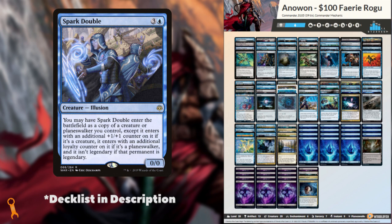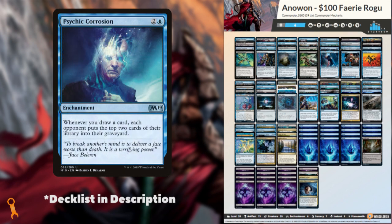If you just can't get your commander to stick though, there are many mill effects in the deck as a backup way to close the game, such as Psychic Corrosion and Maddening Cacophony.